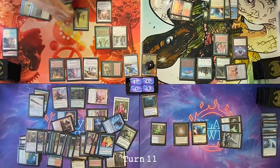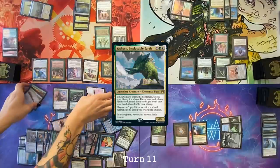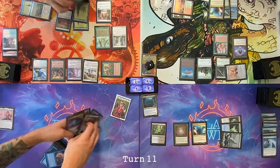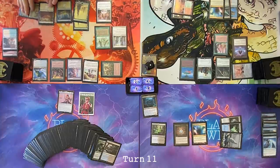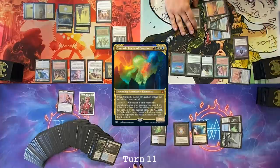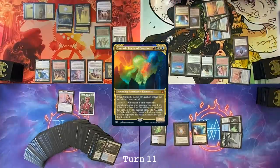Untap, draw. Cast my commander — search for a plains and a forest. Play a plains for turn. You can't cast me. I wasn't going to cast anything else, Nathan. Pass. Draw. Play Omnath. Draw. Play land for turn. Game four. Pass.